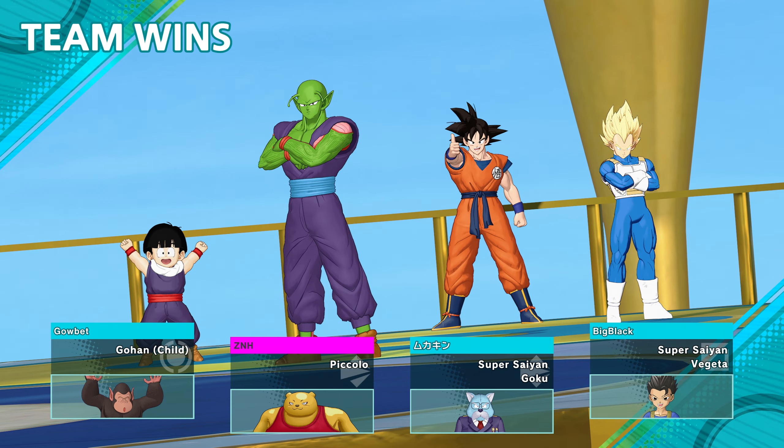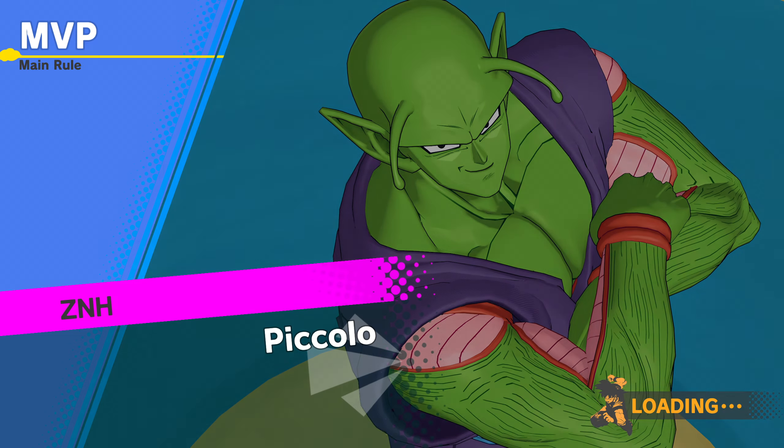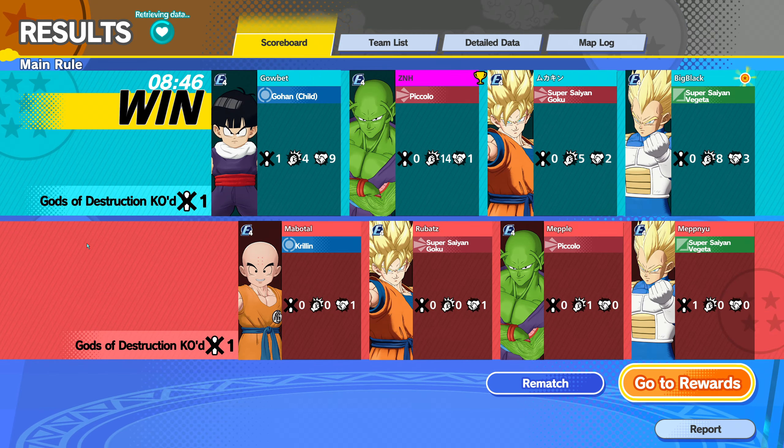Piccolo definitely wants to stay away from his opponents a little more — can't really get in there like Goku or even 18 can. But he's still pretty good; he's definitely got a lot more ranged abilities and I kind of like that about him. We'll go ahead and give MVP to our Gohan — why not. Alright, let's go to the next game.